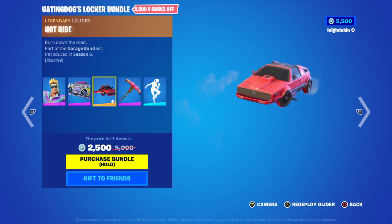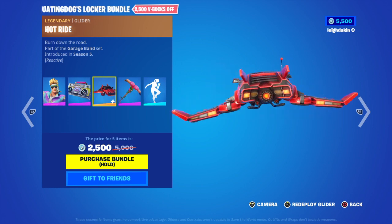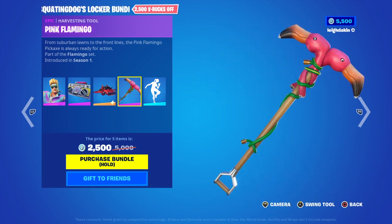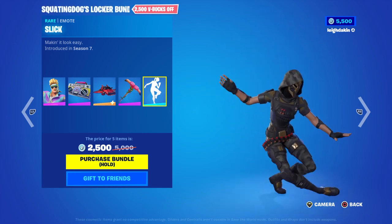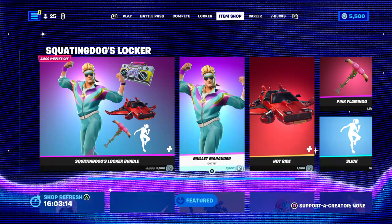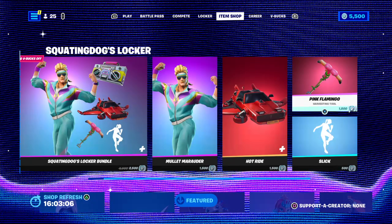Then you got a Red DeLorean — I call it the Red DeLorean with wings, from Back to the Future. It must be a Back to the Future reference. Maybe people missed this. It's a hot ride, Season 5. You got Pink Flamingo, Season 1. You got Stick, Season 7. All that for 2500. You can get Mullet Marauder for 1005, Hot Ride Glider for 1005 — you just buy it by the bundle. Stick for 500, Pink Flamingo for 1005.